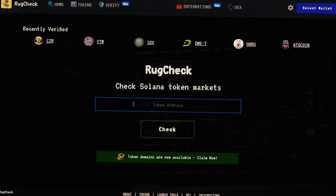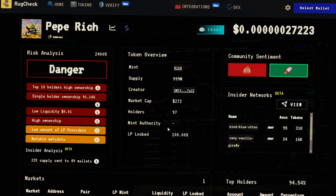I just copied one of those skipped token addresses and I'm on rugcheck.xyz. I'll paste that skipped token address and check it out. It says 'Danger' right here — so that's a good thing. SoulSniper is correctly flagging these scams.